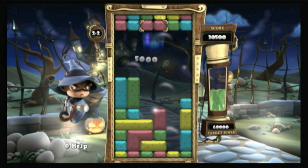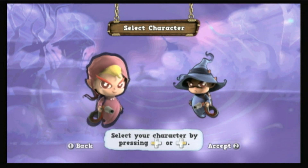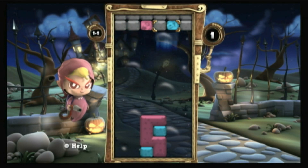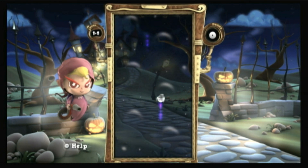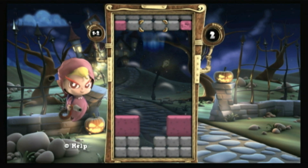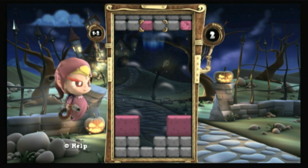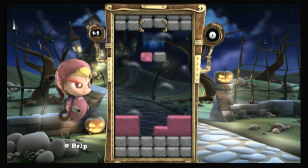Oddly enough, the supplemental puzzle mode is actually more interesting than Ghost Mania's main arcade mode. In these genuinely challenging puzzles, you have a limited number of drops with which to clear the board. It takes some serious puzzle-solving acumen to figure some of these out, and without the drawback of the arcade mode's random block generator, Puzzle Mode stands out as perhaps the highlight of the package.